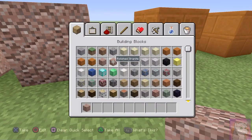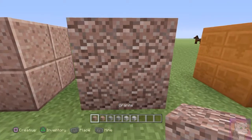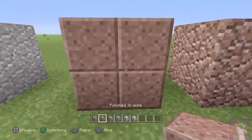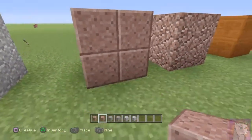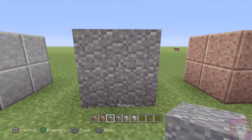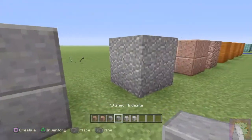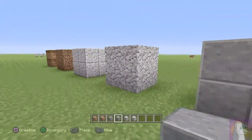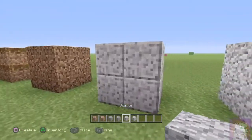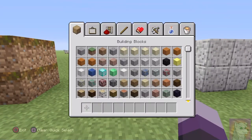I'm going to get all the ones up here. So this one is granite — I'm not sure what it comes from, I haven't seen it yet. This one's polished granite. This one's andesite, and this one's polished andesite. So you get your rough and then your polished versions. Then there's diorite and polished diorite as well.